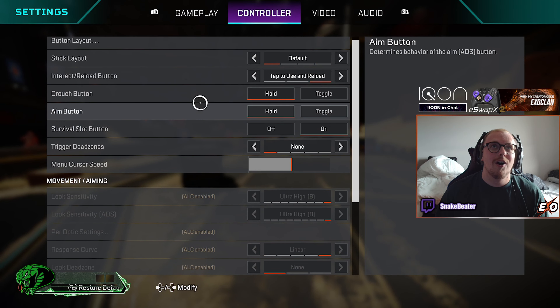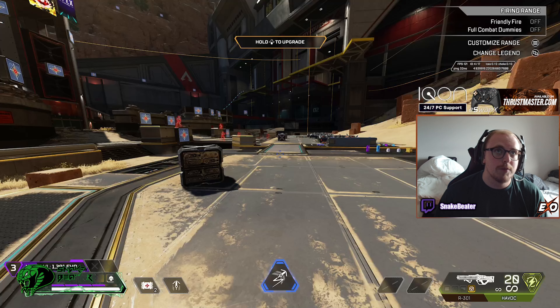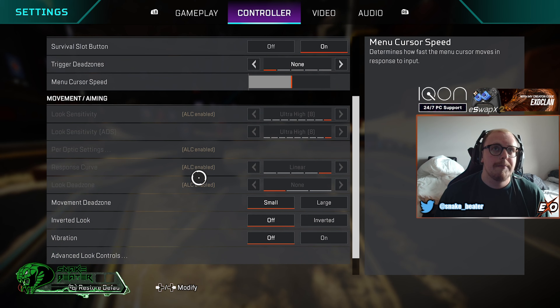Keep crouch on hold so you can keep bouncing for bunny hops. Aim button — you want this on hold, having it on toggle will make you much slower. Survival slot — have this on. It lets you press down on the D-pad to quickly access your survival item without going into your bag. Trigger dead zones — definitely have this on none, so as soon as you tap the button it shoots straight away. Menu cursor mode — I have it halfway, which helps with how quickly you can loot during an armor swap.